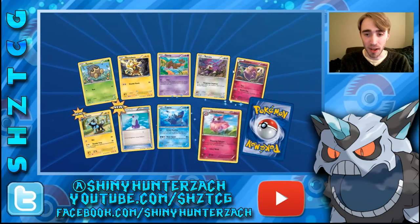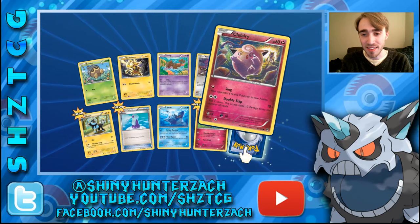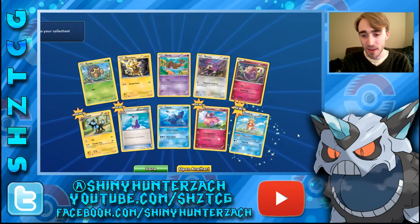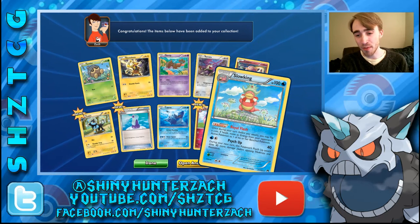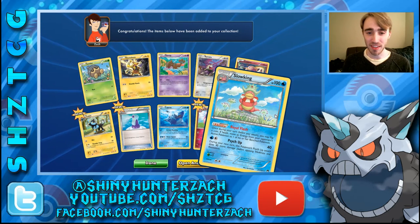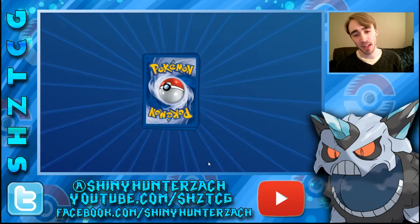Next up, here's the Clefairy from the Rare Hypno artwork — it's dancing hypnotically in what looks like a graveyard. Then we have a Reverse Aromatisse and a Rare Slowking with Royal Flash. Once during your turn before you attack, you may flip a coin; on heads, move an energy from your opponent's active to one of their benched Pokemon. They've also made Potion an Uncommon in this set, where before it was often a common card.